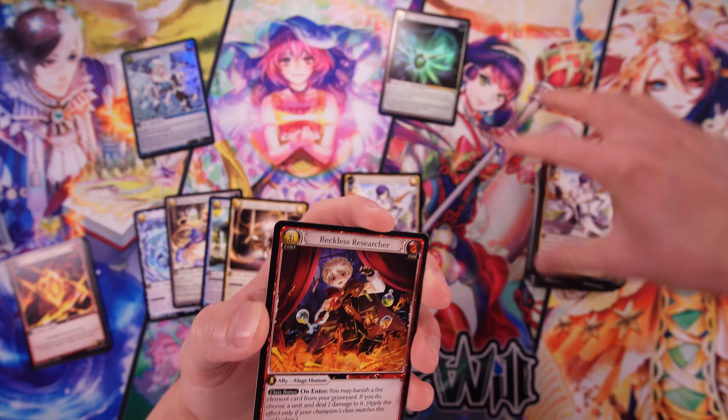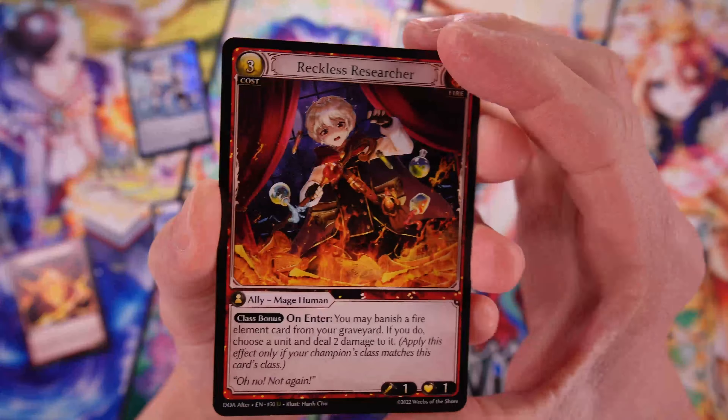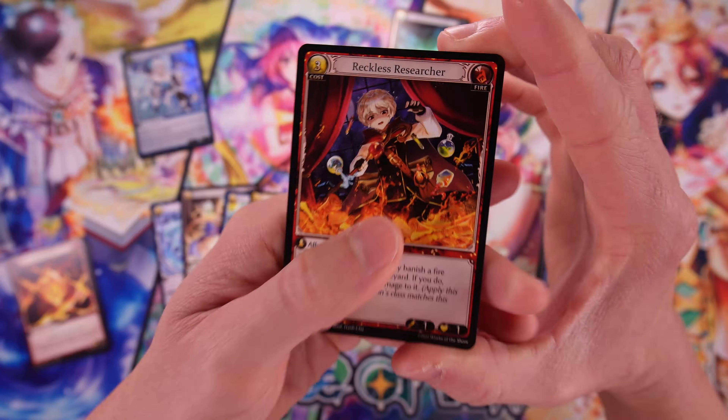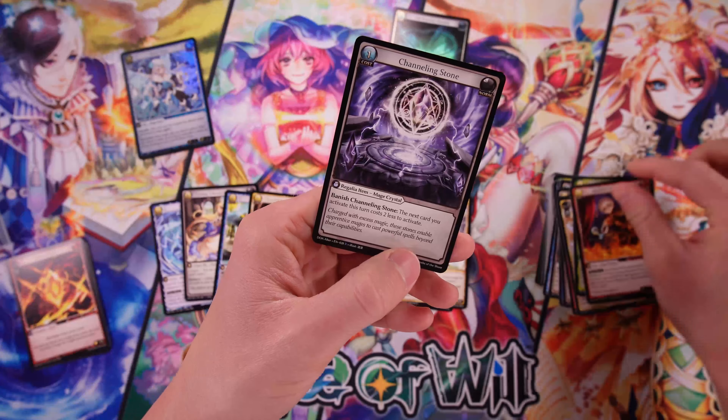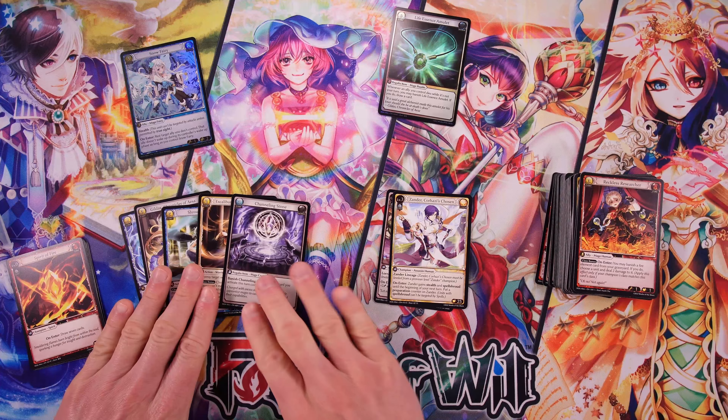I was like, I'm not going to open my Kickstarter stuff. I thought about it, but first edition was already out — I'll just buy that, and they're the same cards anyway to check out. So then we got our two uncommons and we got a Channeling Stone for our rare.